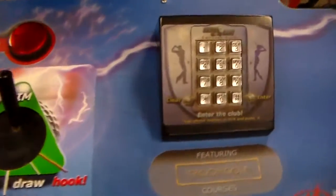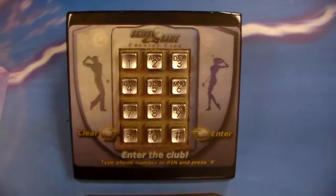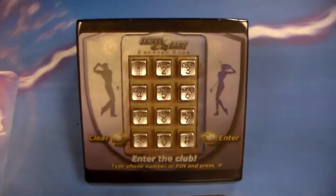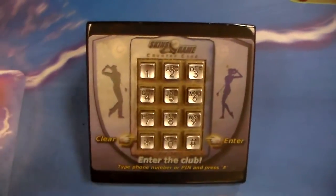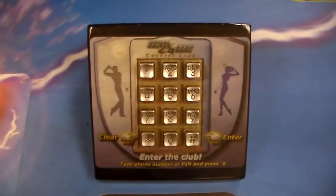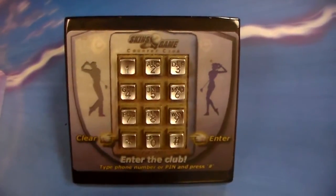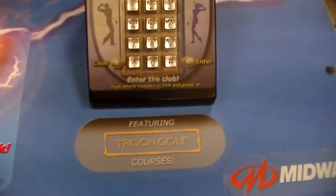Another one of their interesting little additions was this keypad. If you've ever seen Rush 2049, that was also a Midway game — they had this keypad on it so that you could save your statistics and stuff. You'd put in your phone number or whatever as your password, and the game would remember all of your settings, what courses you'd beaten, and your best scores because of that passcode. This game had the same thing on it.